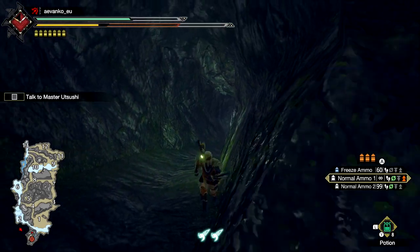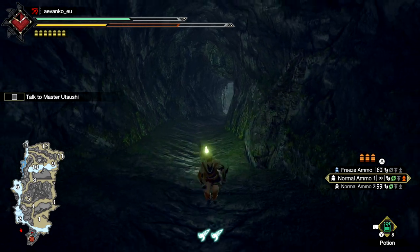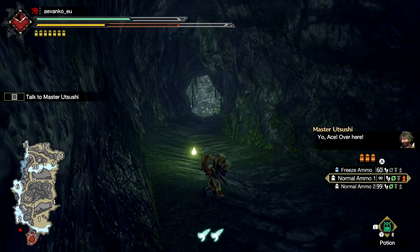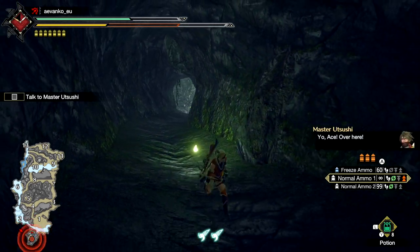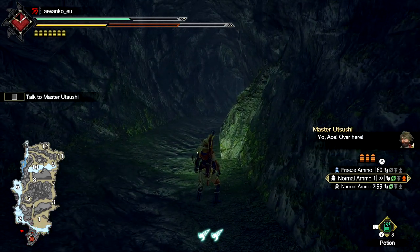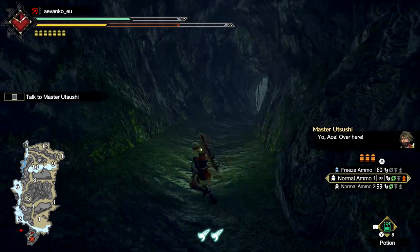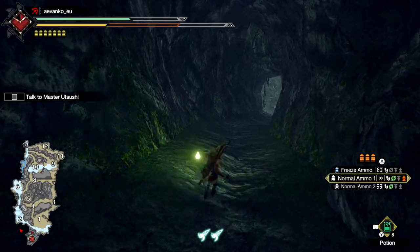One thing to note here is that although you can slide in this game, there are no sliding attacks it seems. If you jump off and try to attack, there's no actual sliding attacks like there were in World. Also, whenever you're in an area that's kind of dark, you get this automatic light that pops up. I thought that was a nice touch as well.